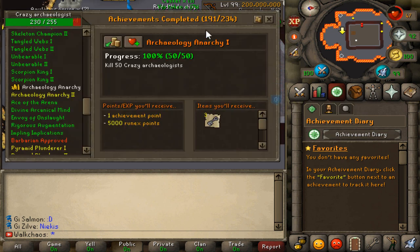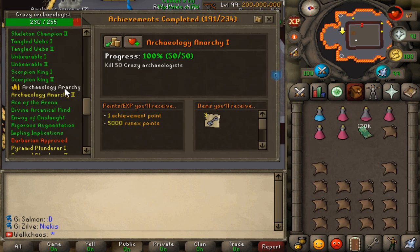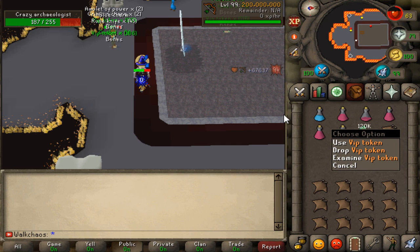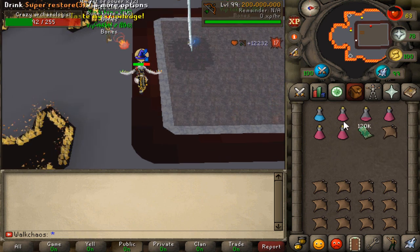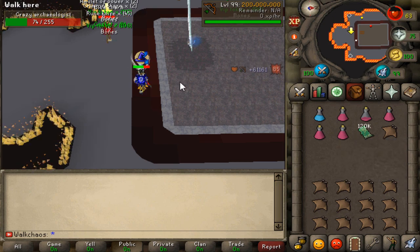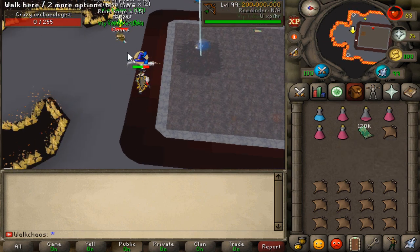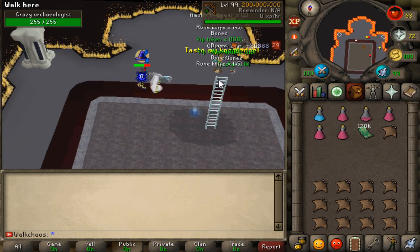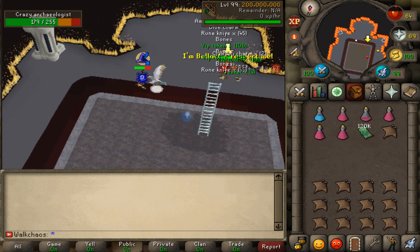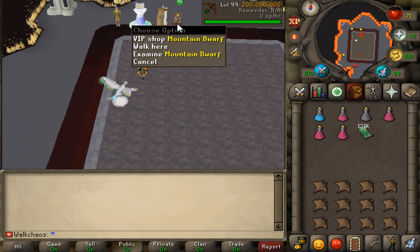Achievement 191 — Crazy Archaeologist — is now complete, even though I really hate this boss. The next tier requires killing 250 of them, which is a pain, but we'll have to do it. I also noticed we have 100,000 to 120,000 VIP tokens in the bank, so after finishing this run of Crazy Archaeologist we're going to check the VIP store.